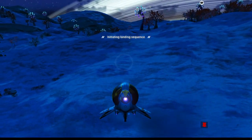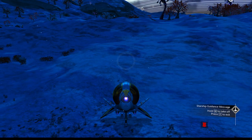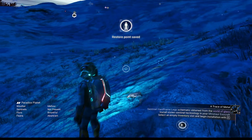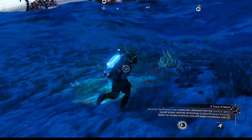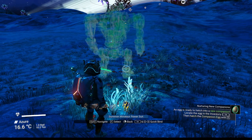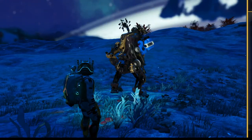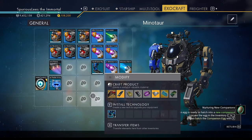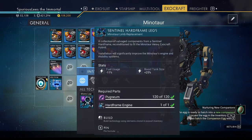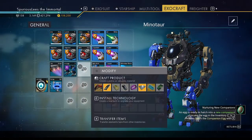That was nice and smooth actually. The grass isn't there yet but we'll get it. Let's hop out — yeah, there's some grass here. It's just a really sparse area. Minotaur, boom — alright, it's close enough. Legs — let's put it right there, 'cause that's where legs would go. Technology installed. Pugnium, engine.